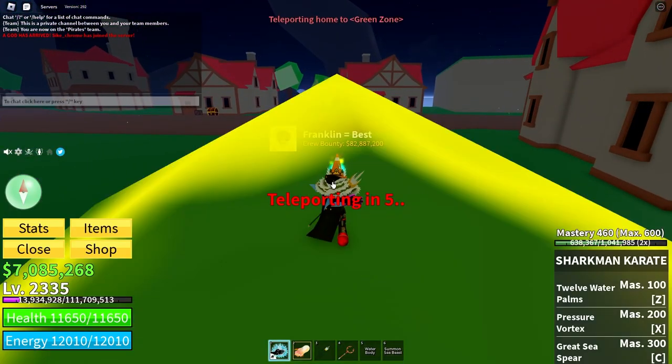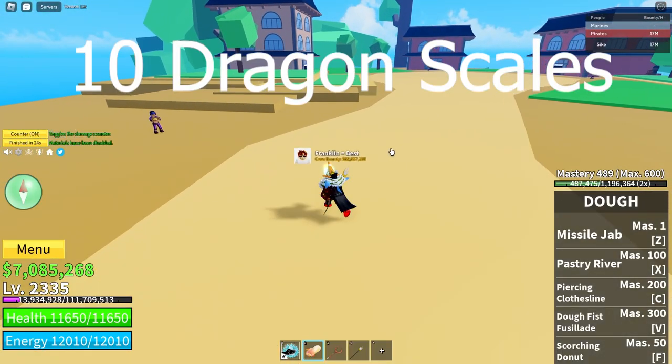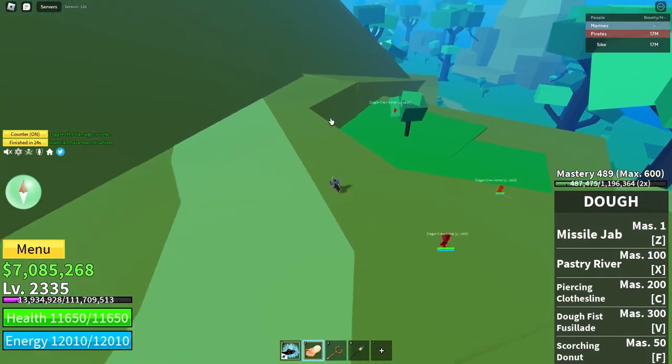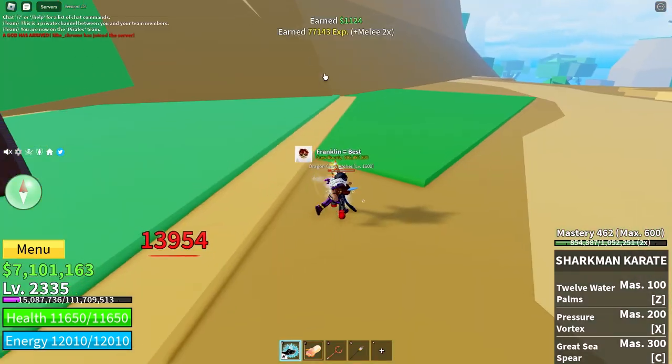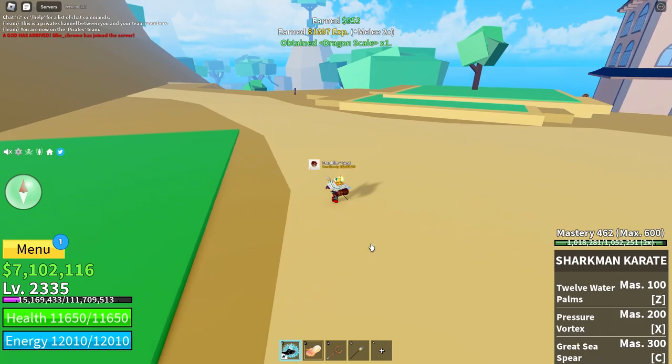Once you've got all of them, head to the third sea. The next thing you need is 10 dragon scales, and you can get them from the dragon crew archers — maybe also without the dragon ones coming, but I'm not entirely sure. There's one — nine more to go.